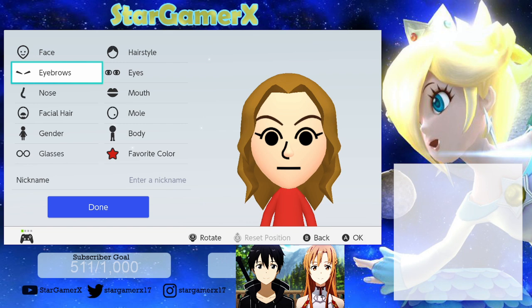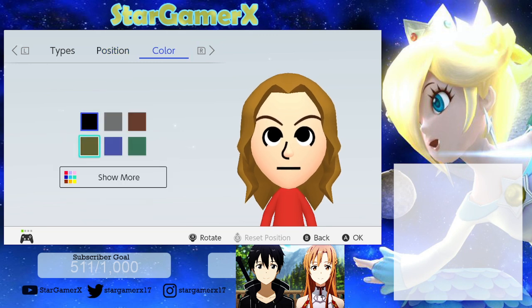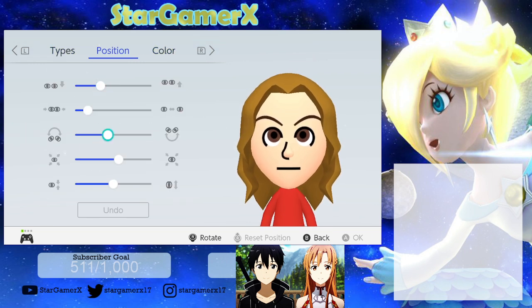And then for eyes, you're going to want to select these ones. Make sure they're brown. And then you're going to want to do a position — well, first of all, move them down.